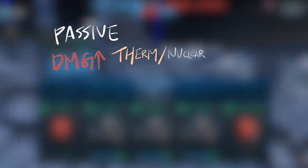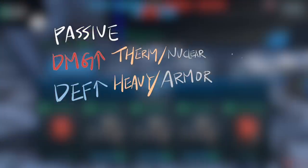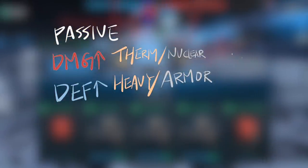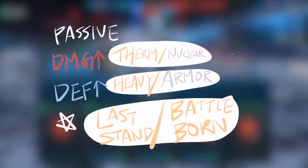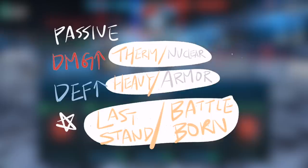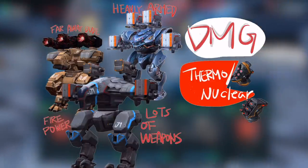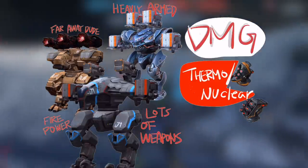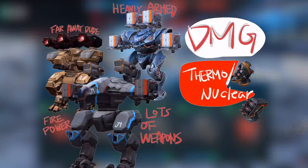I've divided this video into two parts. In the first part I'll be talking about robots and modules. We have passive modules: damage-increasing modules — thermo nuclear and nuclear reactor modules; defensive ones — heavy armor kit and regular armor kit, the gold ones are in gold; and lastly special ones — last stand and battleborn. The last two modules are very interesting new ideas that came in with the module update. For damage-increasing modules — thermo nuclear reactor and nuclear reactor — ideally the more weapons you have, the more you benefit.